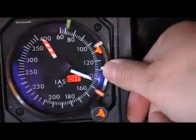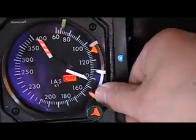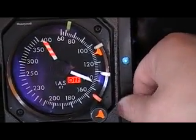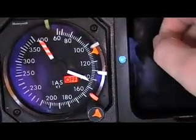The white bug is set to non-icing flap zero speed, and the red bug is set to flap zero speed for icing conditions. The green bug has no significant use in this scenario, or you can use it at your discretion.